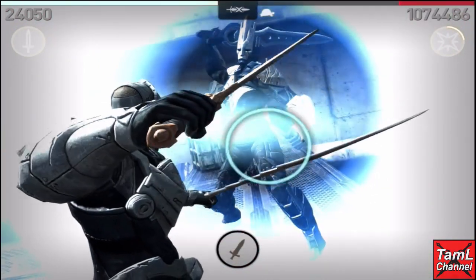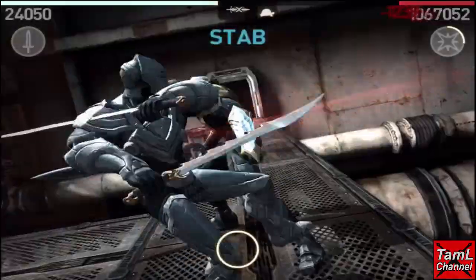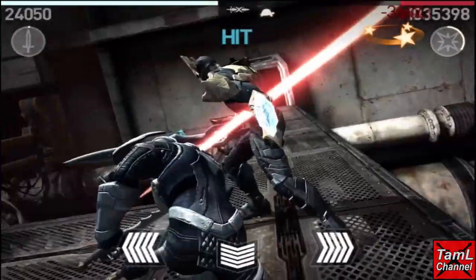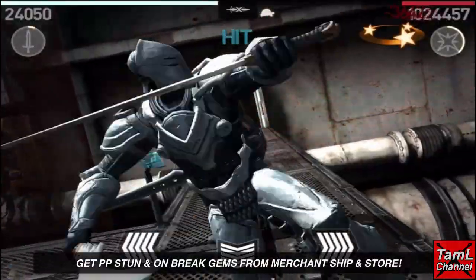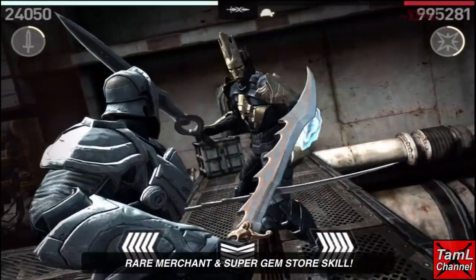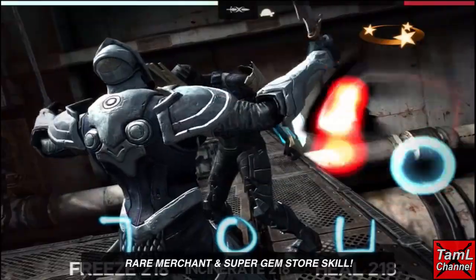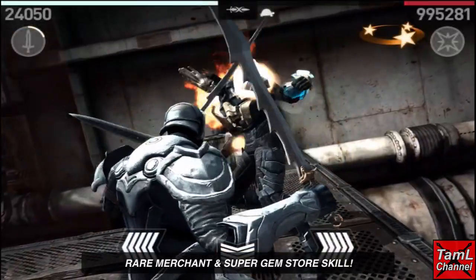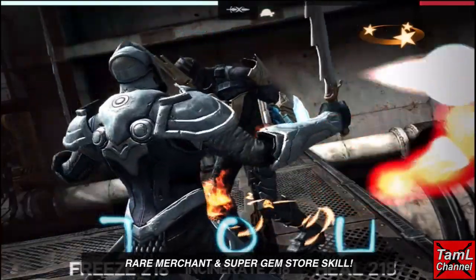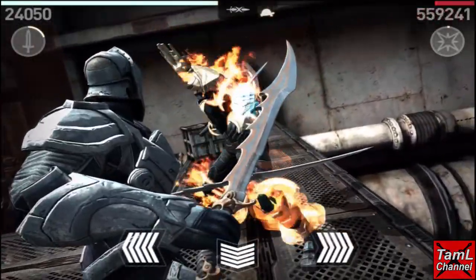You can get the perfect parry stun and the on-break magic charge gems from the merchant ship and from your store. You need the rare merchant skill and the super gem store skill for them to appear, so get those skills and then you'll see those gems appearing in the ship and in the store.